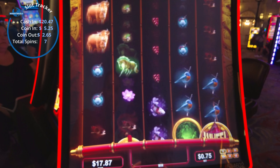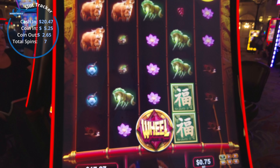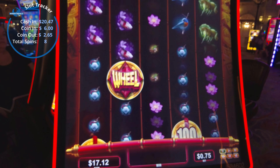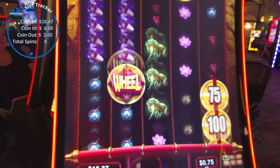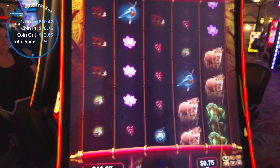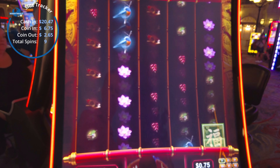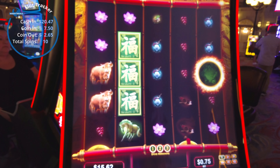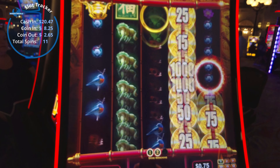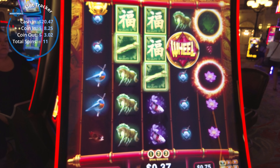Alright. So three wheels give us the bonus. So that opens up that square to get something in it. If you get a dollar amount in that, you'll get the dollar amount.